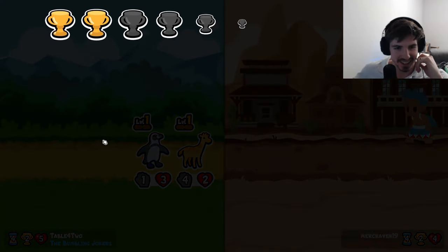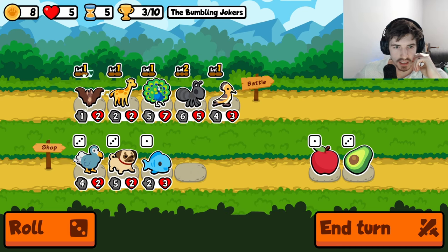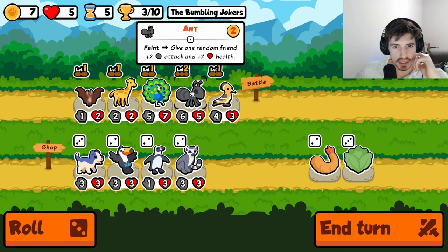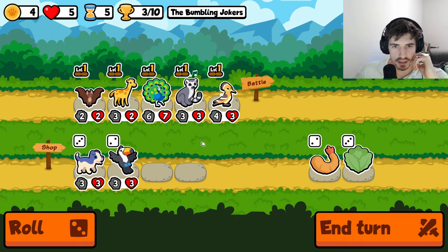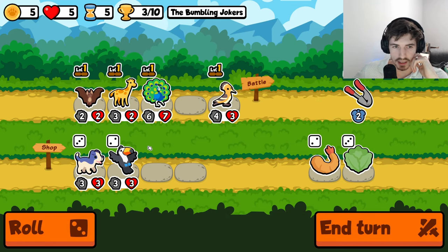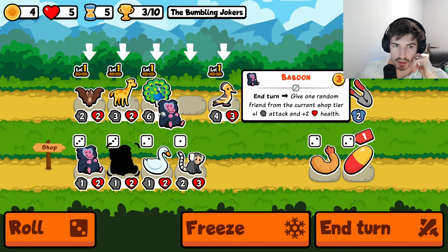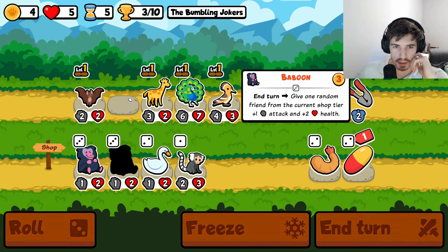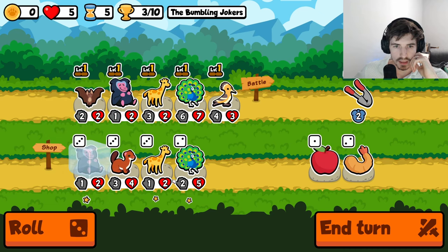That'll get us there — absolutely huge. Get rid of you. Another thing I want to focus on: keep spots open for scaling units. There are so many good buy-sell pets here, it would be a shame to miss out on them for nothing. Let's roll — should go baboon here, I think. Hopefully it goes on hoopoe, maybe it will, maybe it won't. We got some options here.